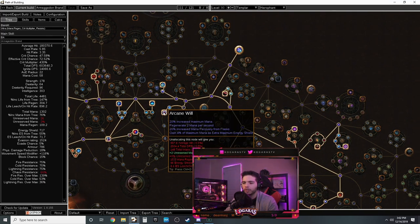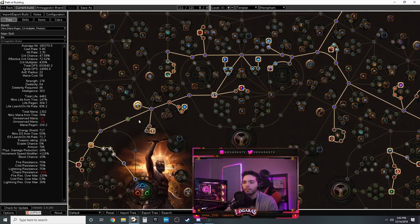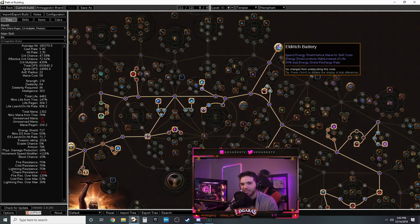Continue getting life, mana, spell crit, AoE. There's a totem-brand crit combo node with 100% increased global crit chance if you've summoned a totem recently - you could drop a Searing Bond totem to proc this. Prodigy of Perfection gives about 50% spell damage if you have a thousand mana, so don't pick it up until later. Arcane World gives 4% of maximum life as extra energy shield.